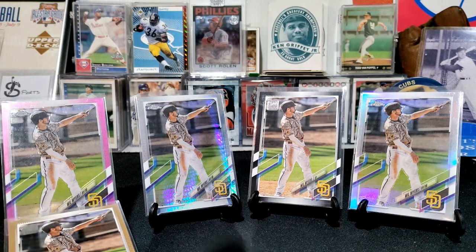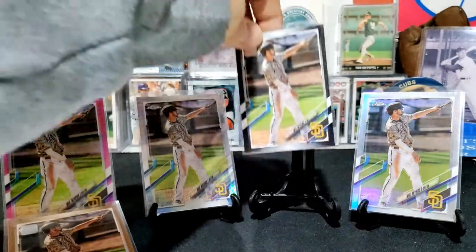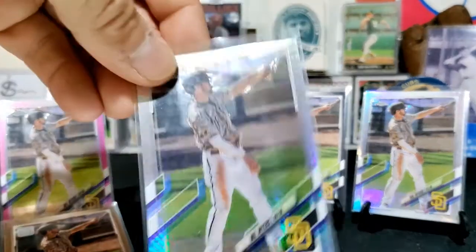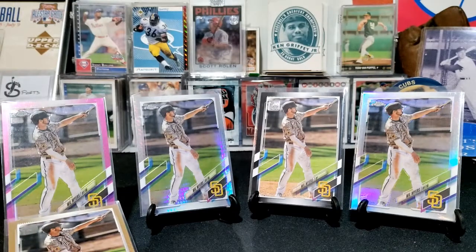In other videos you'll see that I added the black one — that one was numbered to 70. Then I got the pink refractor for the Topps Chrome, I got the prism refractor, and then I got the standard refractor. I got that one from Shane from Shoebox Legends — I asked him to trade and he had that in the mail for me already.